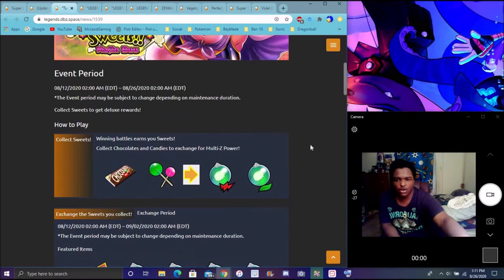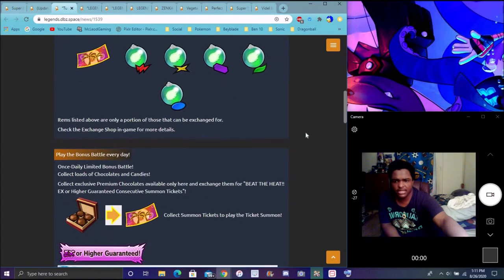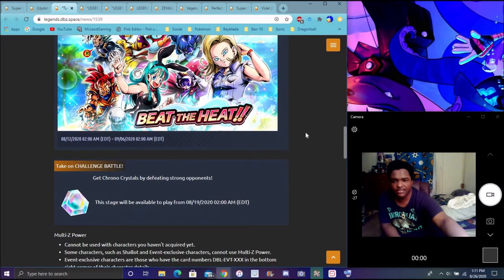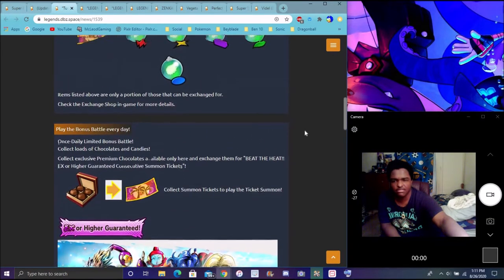There are specific rewards for certain units — you have Sparkings: red, blue, and yellow. You get a budget ticket where you can exchange candy for an Extreme or higher ticket. You can also get pictures and stuff like that. I think I've already gone over this in a separate video.